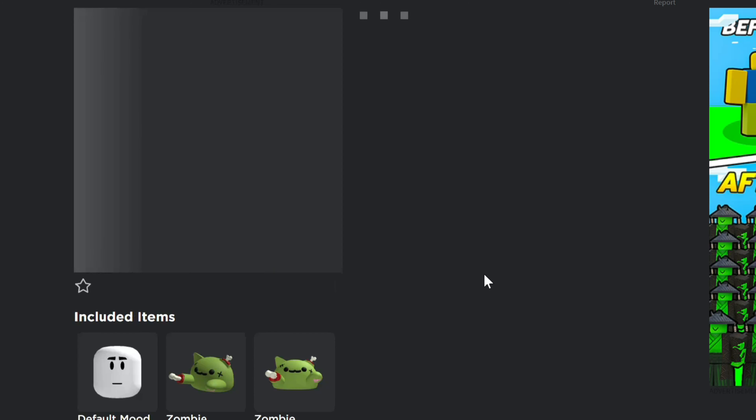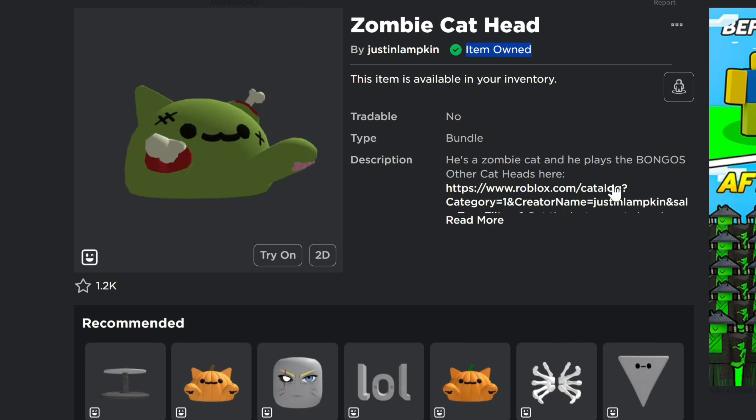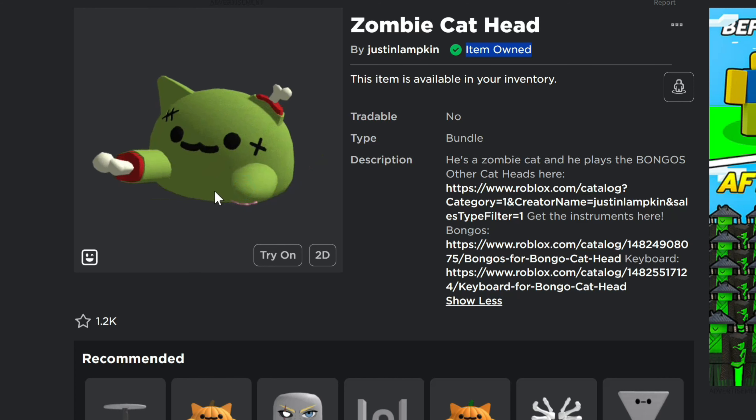You can see right there I've got the item owned in my inventory. So go get it now while it's available. If you're new here, make sure you subscribe and hit that notification bell so you're notified about these videos right when they come out and you have a better chance of getting these. Thanks for watching guys, we'll talk to you later.